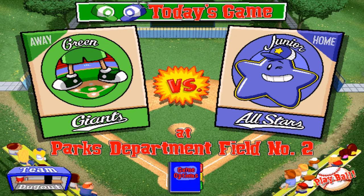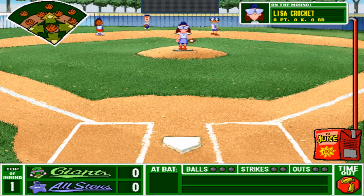Today we're facing off against one of the top teams in the division, the Green Giants. We kind of slaughtered them last time 6-0, and we're riding high off our last game. Pitching today is Lisa Crockett. If it curves or catches fire, Mad Dog can throw the heck out of it - just don't ask her to throw a slow ball.